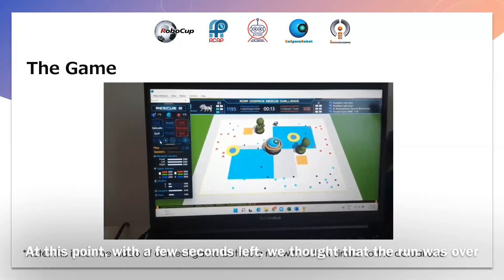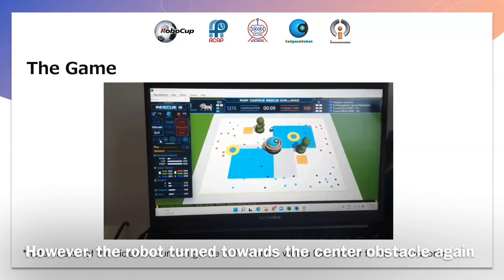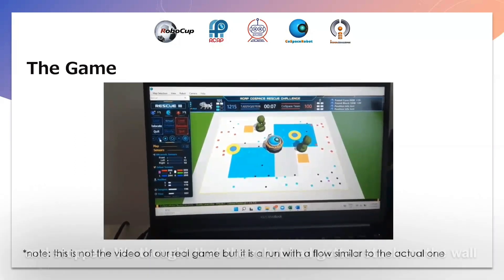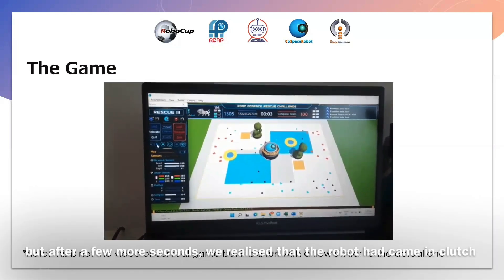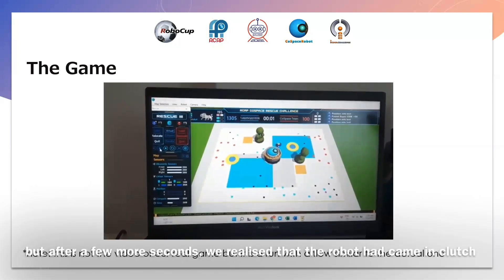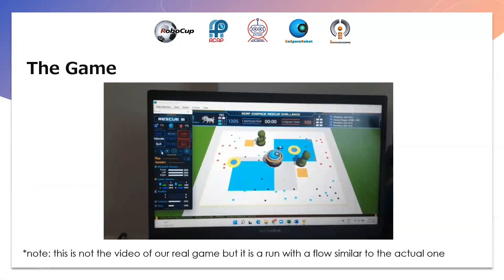At this point, with a few seconds left, we thought that the run was over. However, the robot went towards the center obstacle again and stopped. We thought that the robot had gotten stuck on the wall, but after a few more seconds, we realized that the robot had come in clutch and picked up a super object, giving us an additional 90 points.